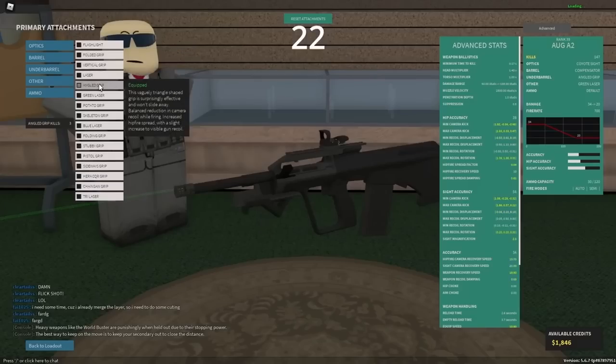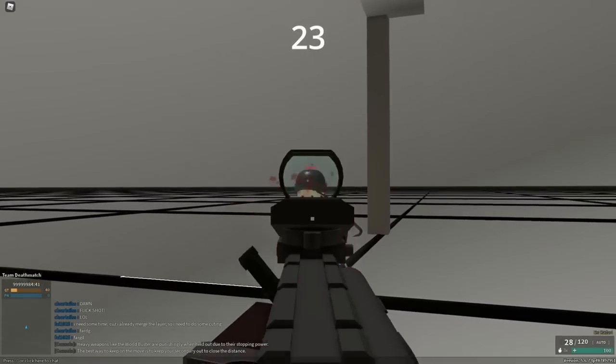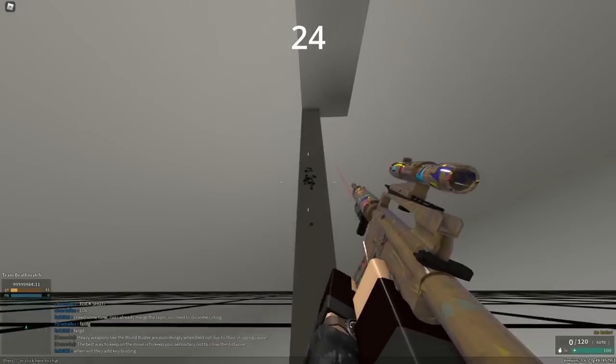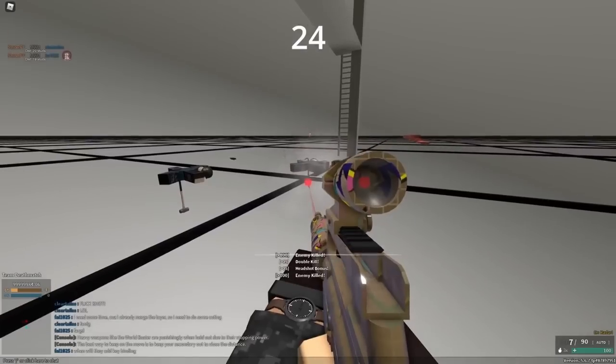Angled grip is probably the best low kill grip. The only other low kill grip is the vertical grip, and it's usually worse. The potato grip is alright and similar to the angled grip, but keep in mind that a flashlight can hurt your performance. Remember the recoil cap, especially on the M231. If you just aim down at their feet, you will hit them, because the gun just stops going up after like two seconds.